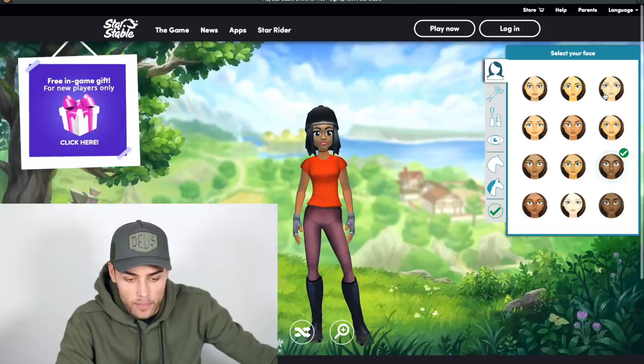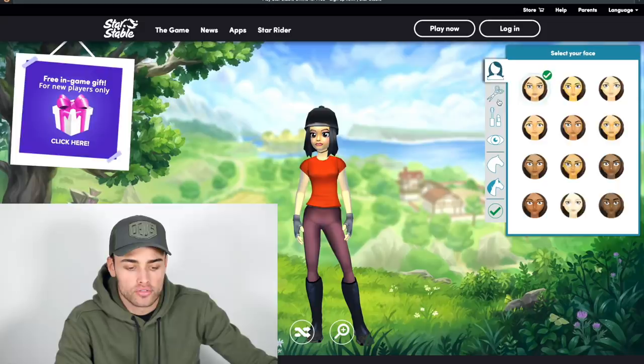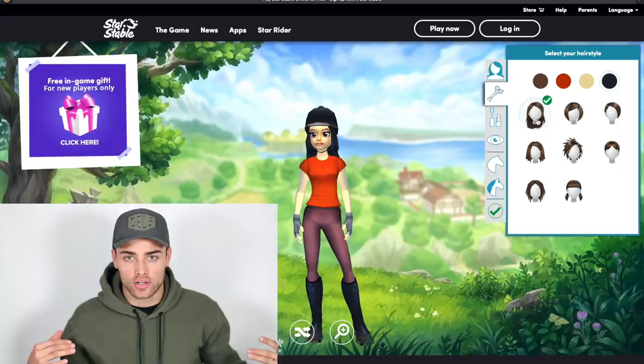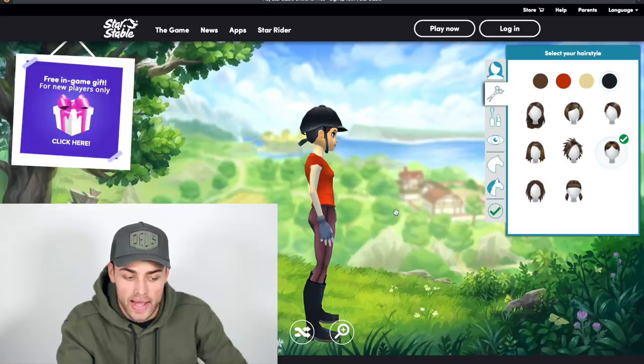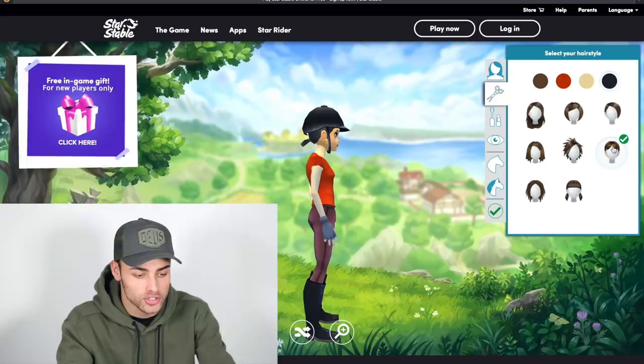I'm going to try and envision myself as a girl. I always prefer long hair on girls, but pet peeve — when girls ride with their hair just out and not in a ponytail, it looks so uncomfortable. So I'm gonna have to give this girl some sort of ponytail. Oh, I can swing her around — she's got a slick back pony! But I can't deal with these hairstyles that aren't slick back. We're going for a slick back small pony — I don't know why it looks like she's got the tiniest amount of hair possible in that ponytail.